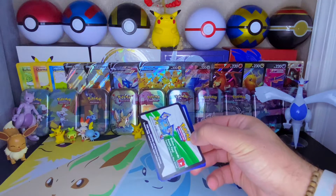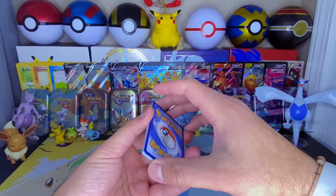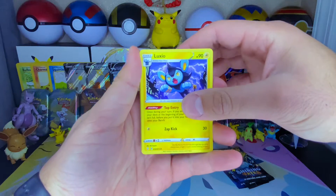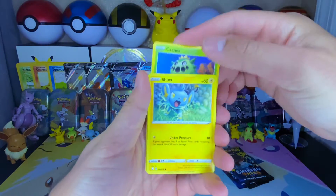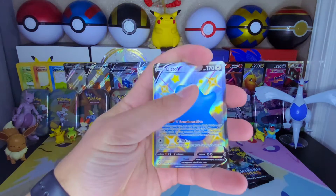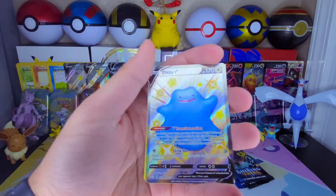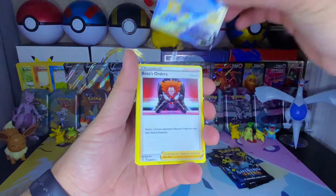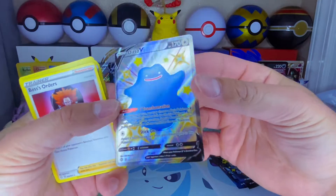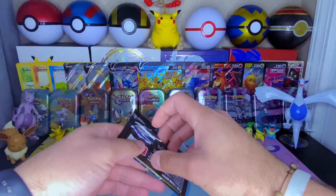Oh no, I thought I was gonna drop the whole set! Water energy — oh no it's a Steel. Okay, we got Luxio, Rusted Sword again, Ball Guy, Eevee, Horsea, Cacnea, Shinx, Nickit — oh hey, hello, this came out of nowhere — a Ditto V, shiny! Shiny Ditto V! Wow, I forgot about that one, I never had that one before. Right on! And our rare is a Boss's Orders, but dang — wow, let's go! That made my day.